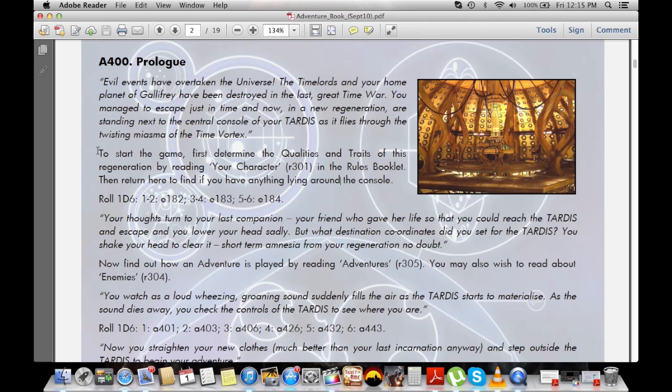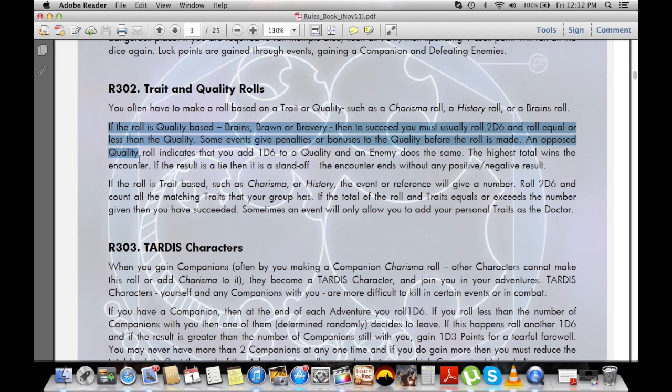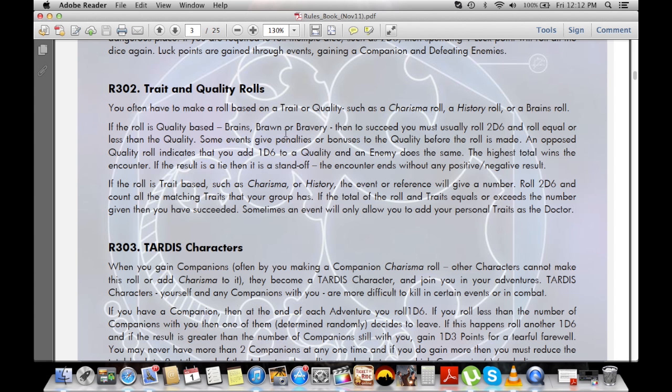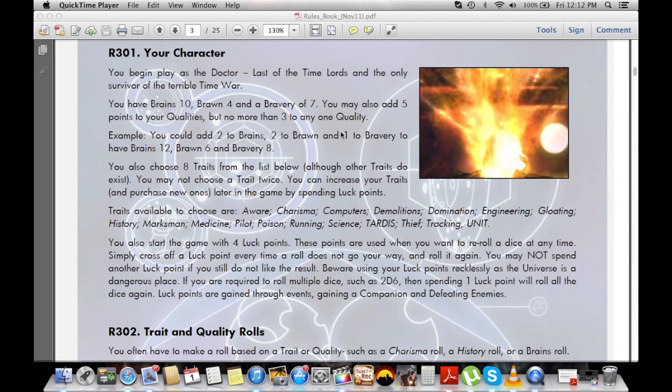How does the game work? First you have to create the basics for your version of the Doctor. Every character in the game has three main stats: Brain, Brawn, and Bravery. Certain times throughout the game you'll be asked to make a stat roll — roll two dice, and if the amount you rolled is less than your stat amount, you were successful. Other times you'll be asked to make an opposed stat roll: roll one die and add it to your stat, then roll another die and add it to your opponent's stat. Whichever stat is higher after the dice have been added is the winner. In either case, the higher your initial stat is, the better off you are.